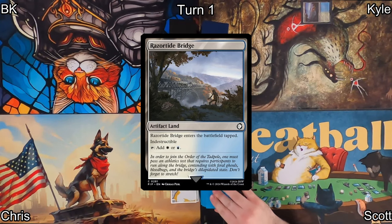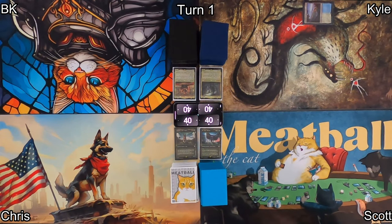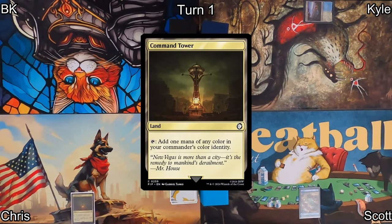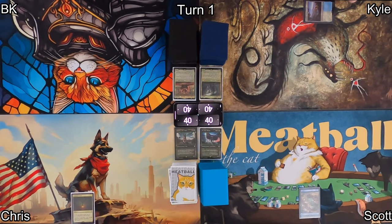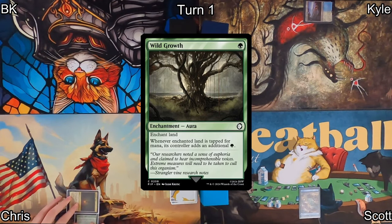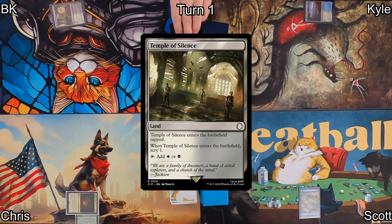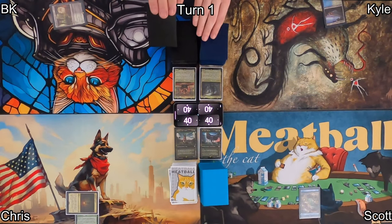Kyle kicks us off by playing Razortide Bridge as his land before passing to Scott. He plays an island and passes to Chris. Chris draws and plays a fancy command tower from the set, then suits it up by playing Wild Growth on it, making it tap for even more mana. Then he passes to me. I draw and play a Temple of Silence, scrying one and putting it to the bottom.